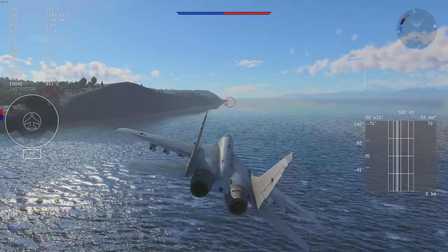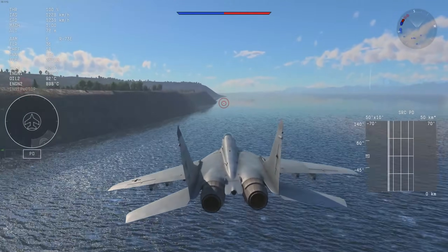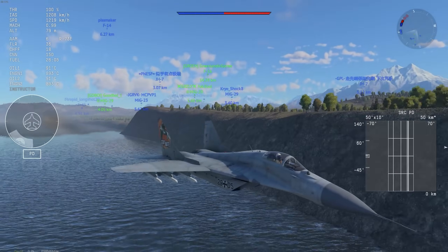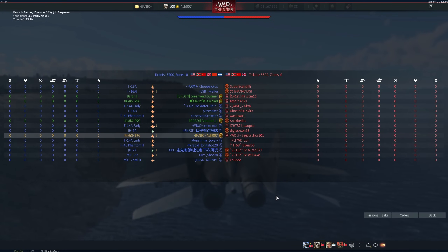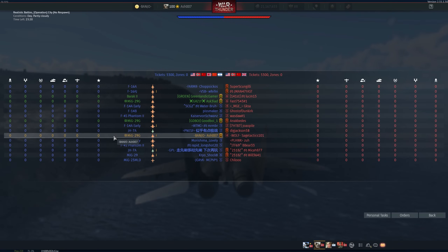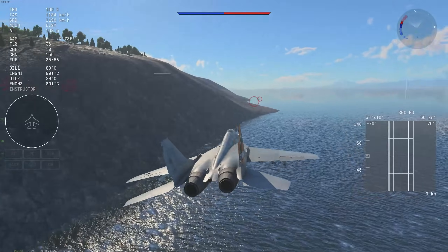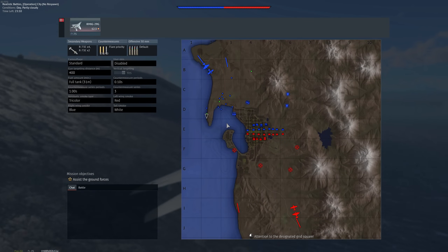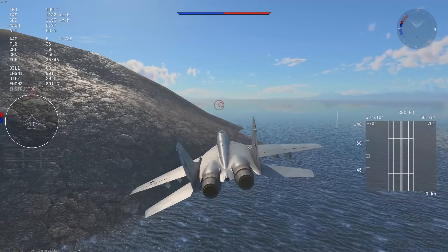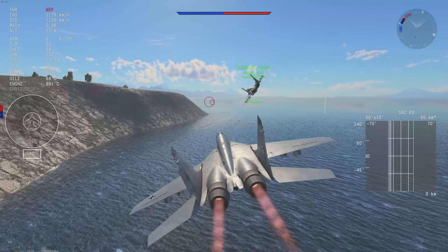Speaking of afterburners, I'd also like to have a fuel indicator for jets. Particularly with multi-stage afterburners, this would allow for an optional setting to see maybe an estimated fuel amount based on the current afterburner stage. Or at least an indicator on the stat screen at the top to show what stage we're in, to allow for finer control — or just to be a bit nerdy about it.